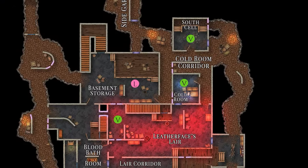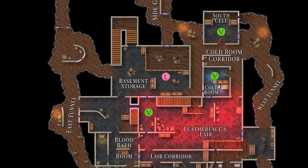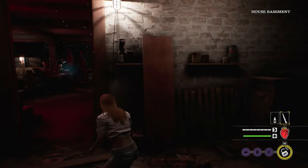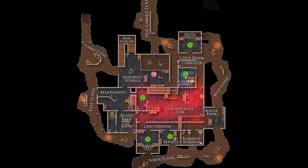And even though they don't contain exits, the west tunnel, north tunnel, and the east tunnel — which contains the fuse box escape — are all essential areas when it comes to strategic navigation and hiding from the killers. This is the complete layout for the basement of the family house.